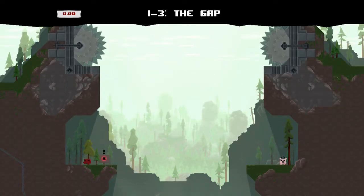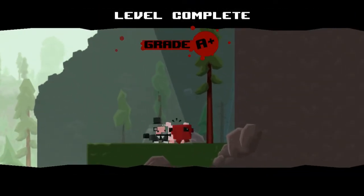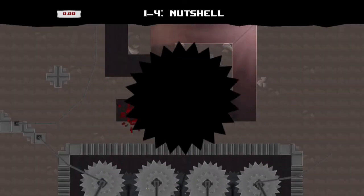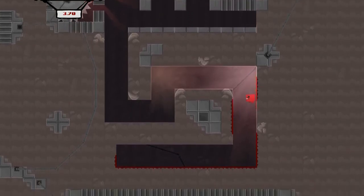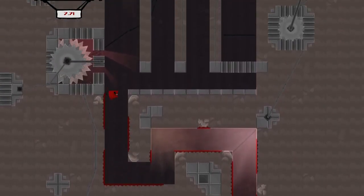You can sprint and jump at the same time, which will give you a larger distance on your jump. This one is like a cave level now.